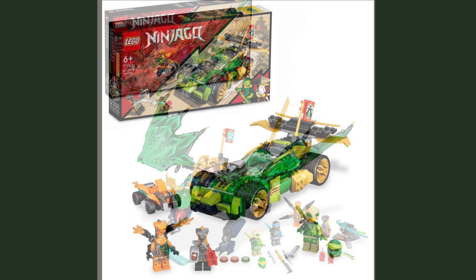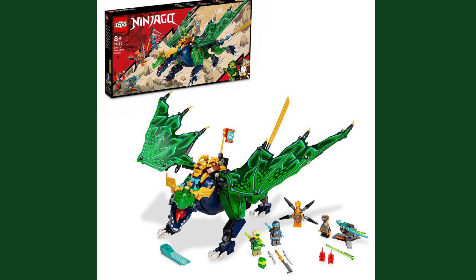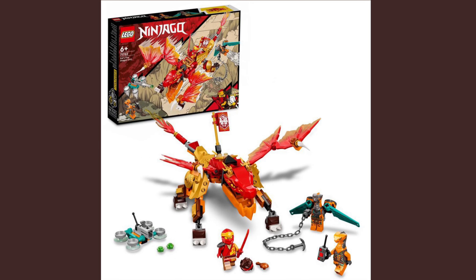Next up is another Lloyd set — his Dragon. This is a very nice-looking dragon. The wings are definitely a highlight: super detailed with great shapes and patterns. I love the deep shade of green and the darker green variations used throughout. You can see a tongue on the head, similar to Zippy, and some gold on the neck and head. I think it's more interesting than the car. It comes with two villains, Nia, and Lloyd himself.